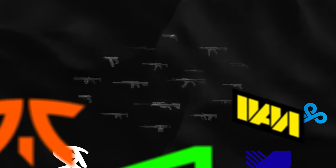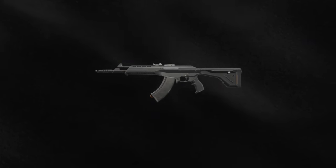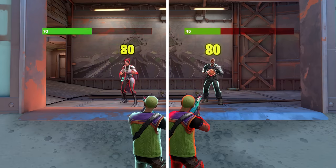A lot of teams at the moment are putting heavy priority on full buys — so that's Vandal, Phantom, and Operator. So there's less light buys, which is the one that I really think light armor struggles against. If we look at just the Vandal, the most popular gun at the moment, it doesn't change anything if you have heavy shields or light shields. You'll still die to the one headshot and you'll still die to the four body shots.